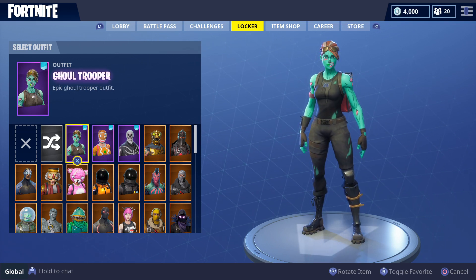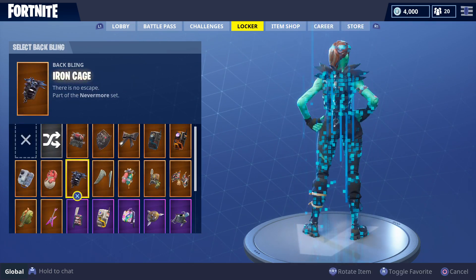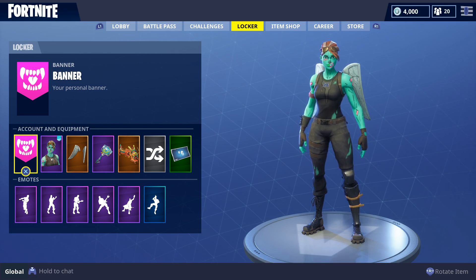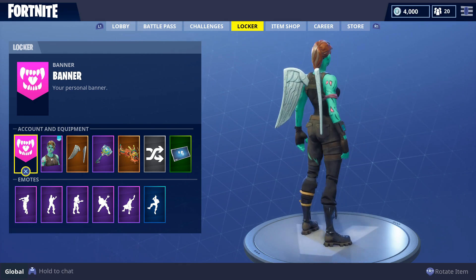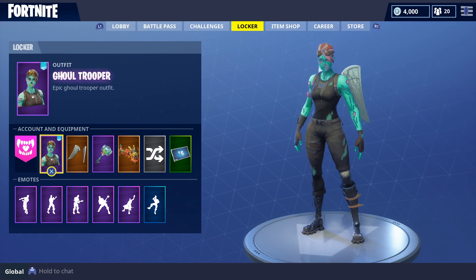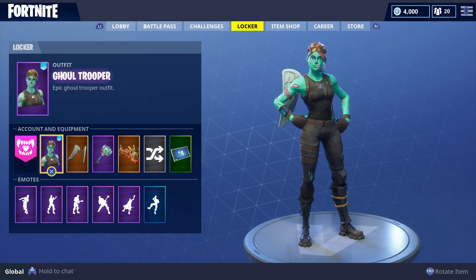Now we're down to the last two. We got the Gold Trooper — and you can probably guess what goes good with this. The Love Wings. Just take a glance at this beautiful skin. The Gold Trooper with the Love Wings — perfect, bro. Just perfect. I have no words.